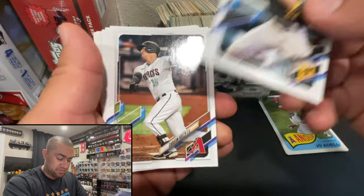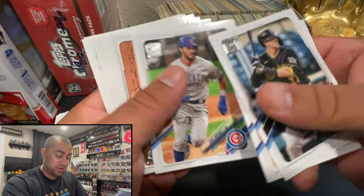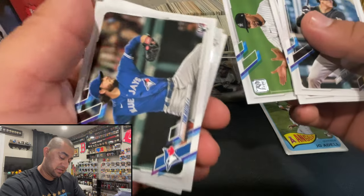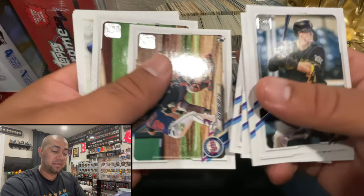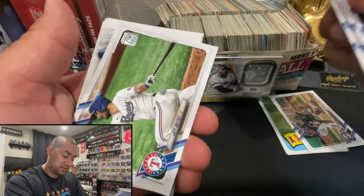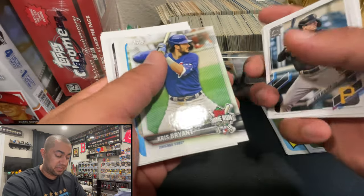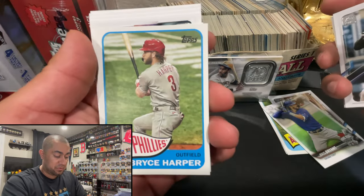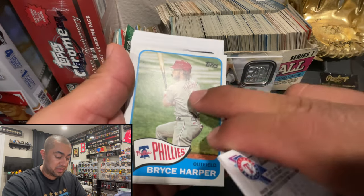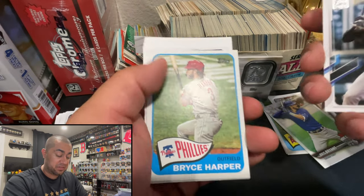This pack wasn't too great either. I got the JT Realmuto, Kris Bryant - no longer with the Cubs - Rio Ruiz, Senzatella, Tom Hatch another rookie, no idea who he is, Alex Kirilloff. Jeff Mathis, I believe he's retired now. A Home Run Challenge Chris Bryant - it's expired but pretty dope. Got another one of those old style cards - a Bryce Harper. These are really cool because they've got kind of a matte finish, not glossy like the others - you can see how the light shines on them differently.